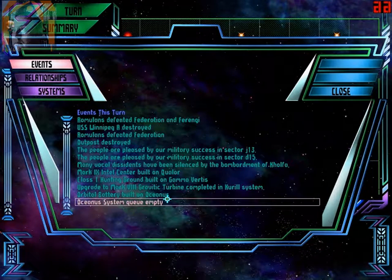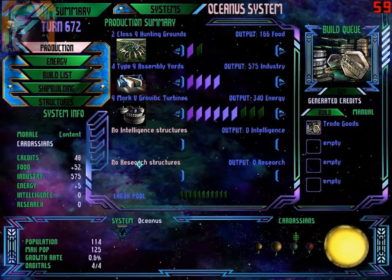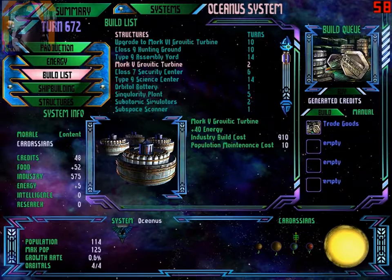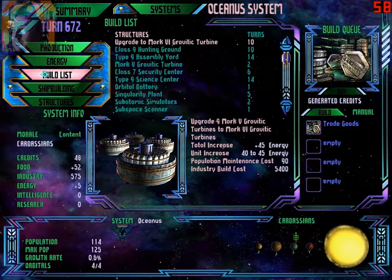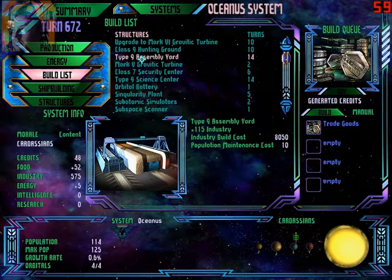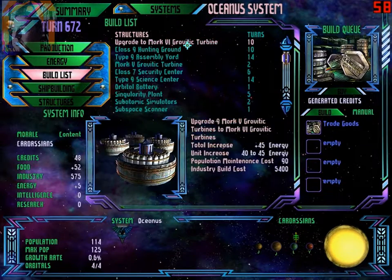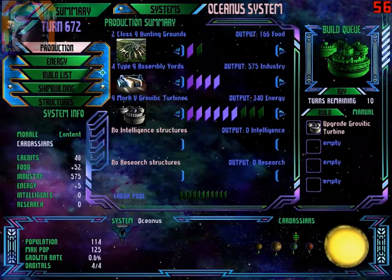Kyanos system is empty after building orbital battery. Kyanos is in quite a difficult spot on the galactic map — difficult because it's probably going to fall if they decide to attack. Let's see what we can do here. Let's go for upgrading the turbines, because we have too many people working there.